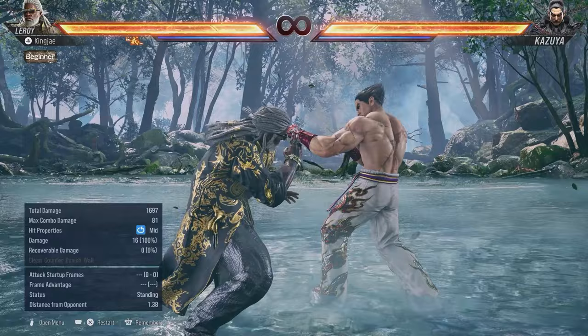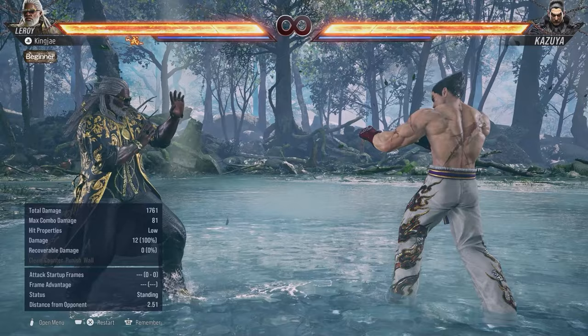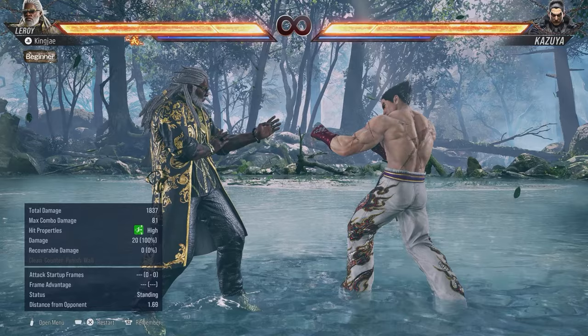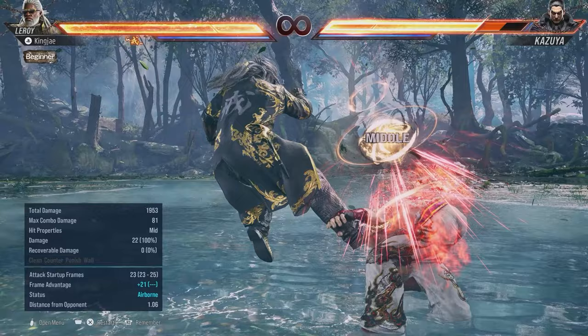Sidestep 4 and sidestep back 4 are around the same frame startup — 18 frames and 17 frames respectively — so you can mix them up. Back 4 doesn't have the same range as in Tekken 7, but since he has back 3 and down back 3, they kind of made the range smaller. Back 3 and down back 3 are super key moves.